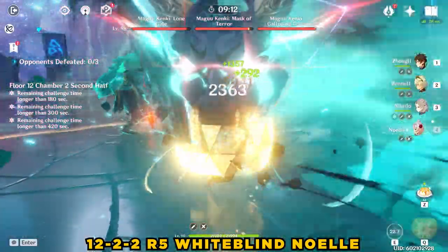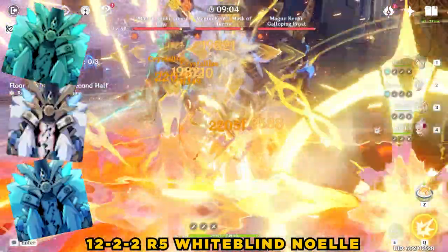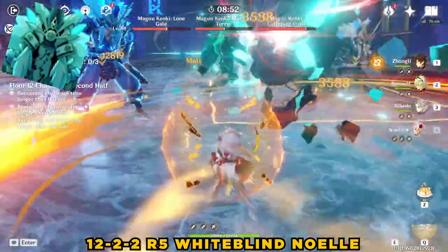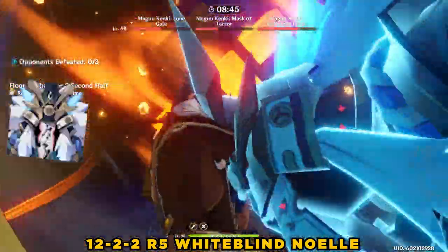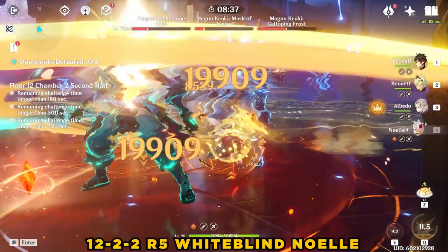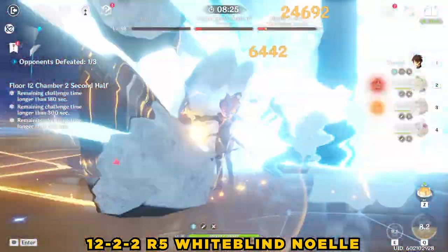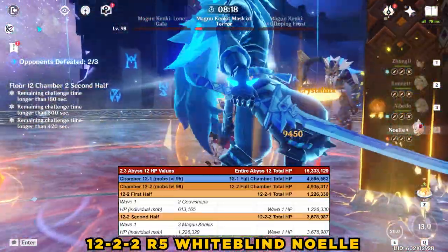12-2-2, on the other hand, is a pretty outrageous chamber. If you remember the Vagabond of the Sword event, there are three Magukenki clone things: one Cryo, one Anemo, and one Masked version. Each of these Magukenkis has 1,226,329 hit points. The Cryo one does Cryo attacks, and you really need to watch out for the giant Cryo slam. The Anemo one has a ranged multi-wind slash attack, which is very dangerous and can only be easily dodged when you're close to it. The Masked one is generally the least aggressive and least threatening. The Cryo one meanders towards you, so if you stick on the Anemo one and try to get it to blink backwards towards the other two, you can more easily hit two or even all three with AoE damage. In my opinion, this triple Magukenki section is the most difficult part of the new Abyss 12. In total, 12-2 has 4,905,317 hit points.